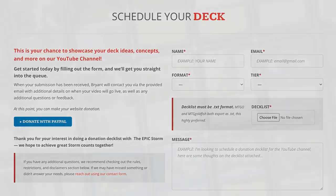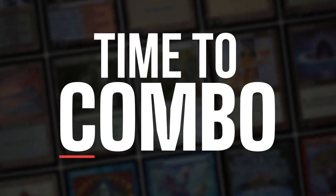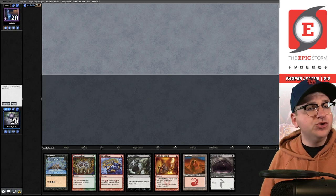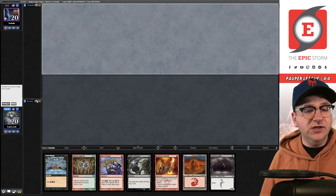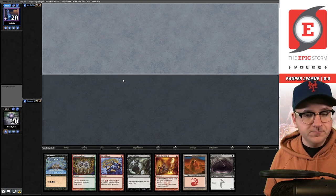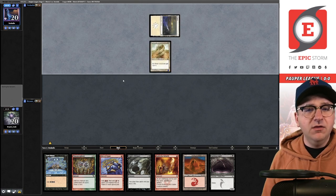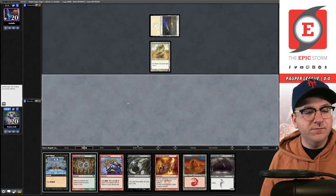Let's play some Magic! Match number one — we're on the draw. I have no clue what our opponent's playing. I'm going to keep this hand. Really not sure what they're playing — basic Plains into Slivers, okay.